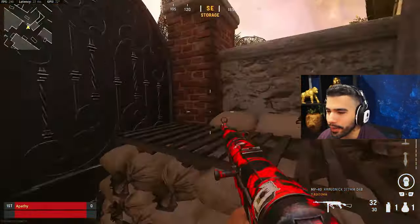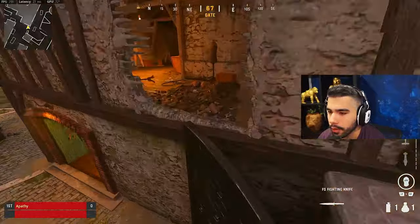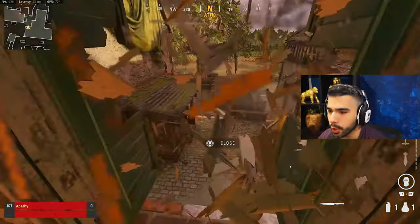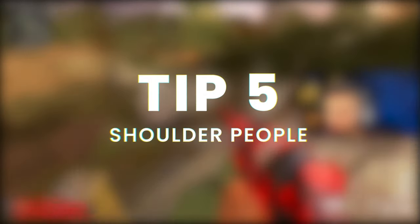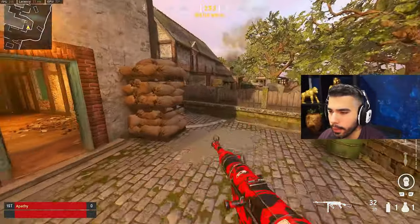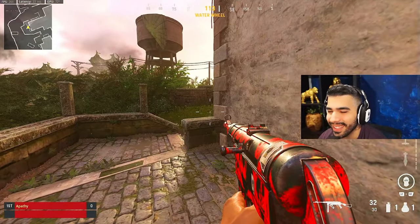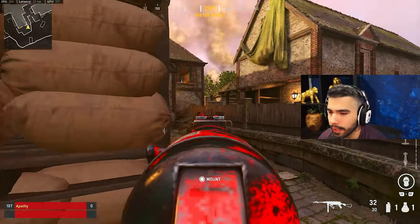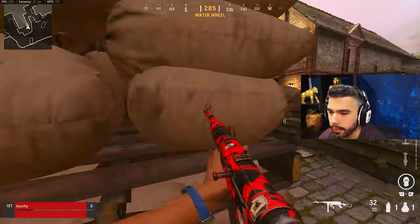For the fifth and final tip: TTK is very high in Vanguard - you can die very quickly - so something you should implement more into your gameplay is hitting shoulders. Pros and top-level players do this because information is one of the most important things in the game, and a lot of times you can get it without dying. A shoulder is simply peeking out to spot someone or check if someone's there without intending to engage at all.